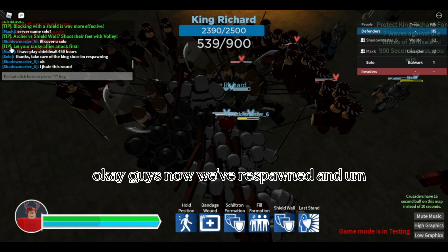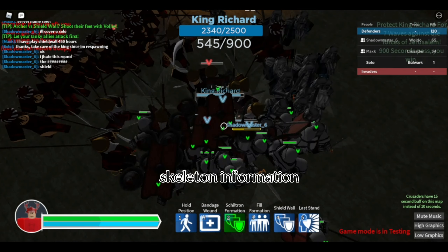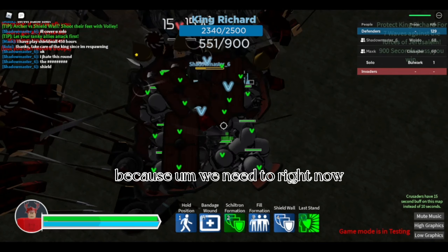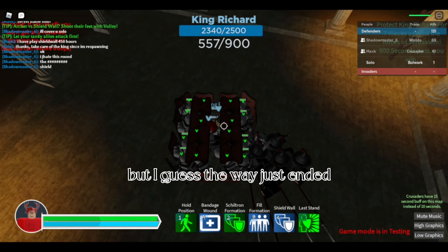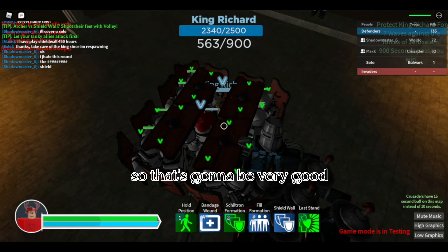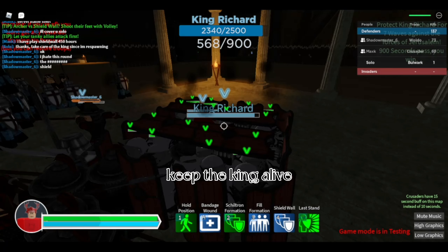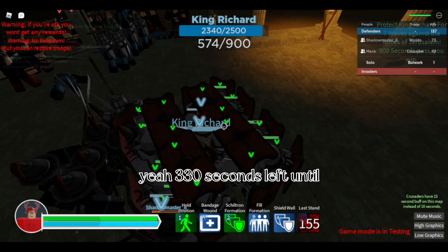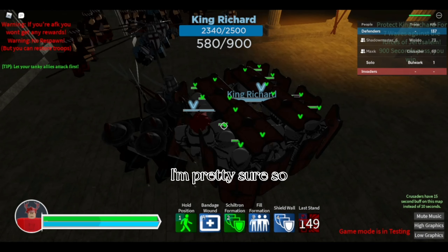Now we've respawned. We need to quickly get into shield wall formation, protect the king, and then use the Last Stand ability because there are a lot of enemies right now. The wave just ended, which is very good for us and we've got new troops. We just need to wait about 330 seconds to win this round and hopefully get 200 gold.